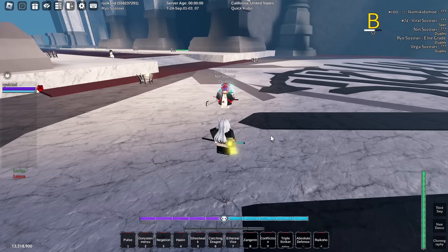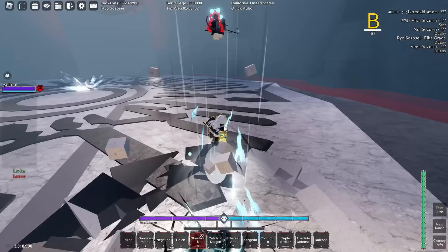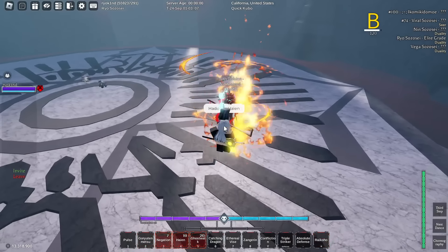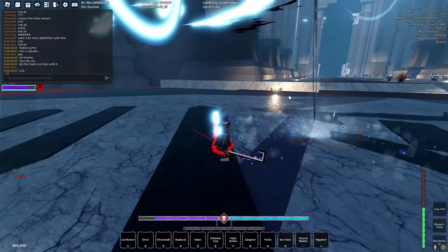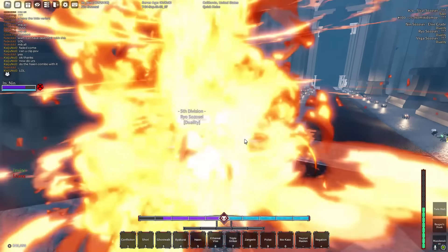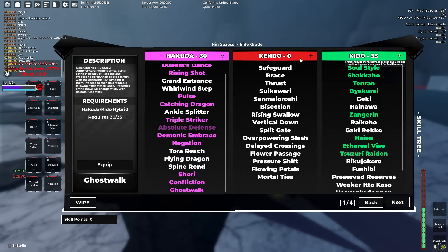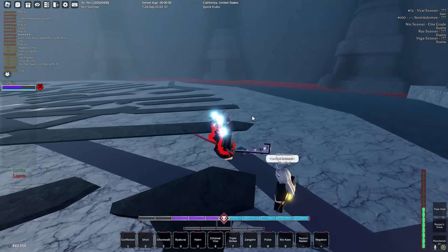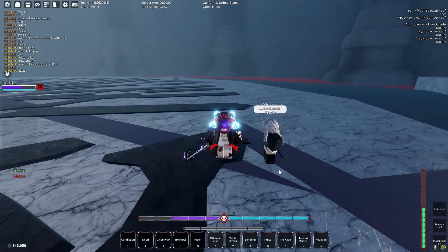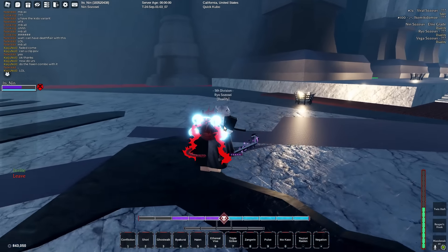The hakata version does not shoot projectiles like the keto one, but it gives air time and can combo extend. The keto version has more damage but less combo potential. If you have 35 in hakata instead of 35 keto, you get a combo extender — you throw them in the air and can follow up with something like negation.